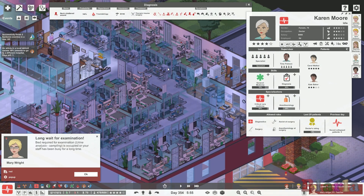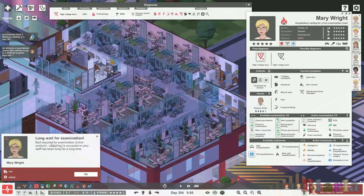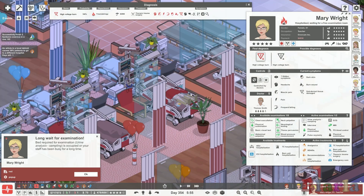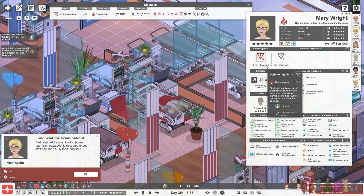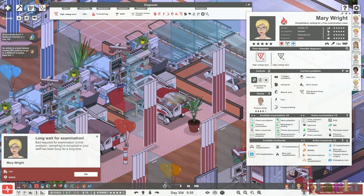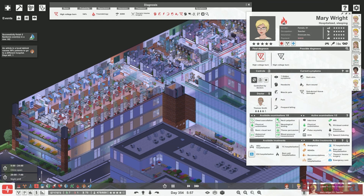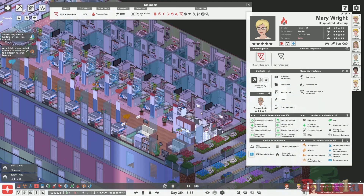Traumatology again — there's a long wait for examination. Look at the state of this: Mary, high voltage burn! You know those places with the big boxes that have huge signs saying 'do not touch, do not enter, high voltage' — you ignored all those signs and did it anyway? She wants a urine sample but she's fine, so let's take that examination off. This department so needs attention, but we are in infectious diseases.